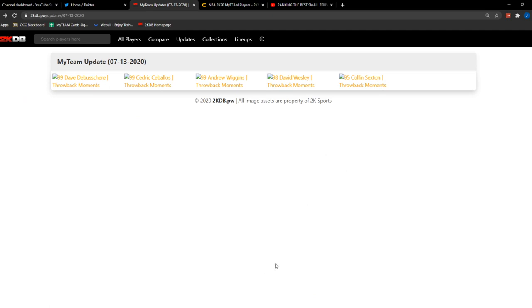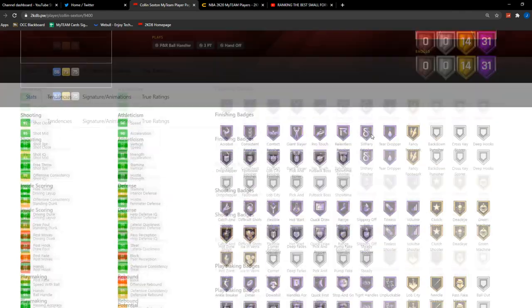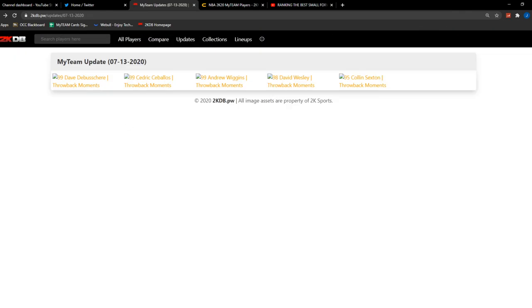Looking at which ones are worth picking up, I think all three Opals have potentially pretty good value. DeBusschere is the best card we got today, Andrew Wiggins is probably second, and Cedric Ceballos is third. David Wesley and Collin Sexton I really wouldn't recommend — Wesley is six foot, can't dunk, and even with the D-Wade jumper he's just not going to be all that. Sexton at six-one just doesn't jump out to me. Let me know what you guys think in the comments and which ones you want me to do a gameplay with. I'll probably try to pick up DeBusschere, Ceballos, and Wiggins. Like the video if you enjoyed, we're on the road to 26.8K subs. Hope you guys have a great rest of your day — I'll see y'all in the next video.